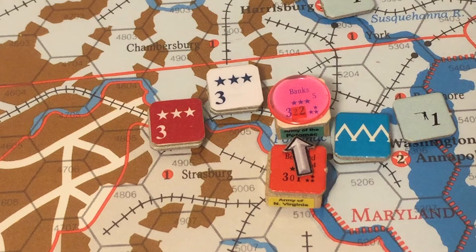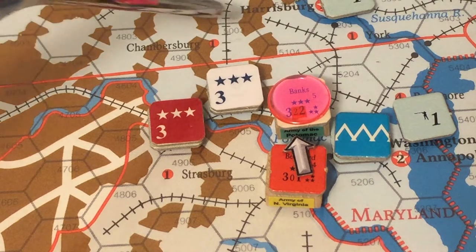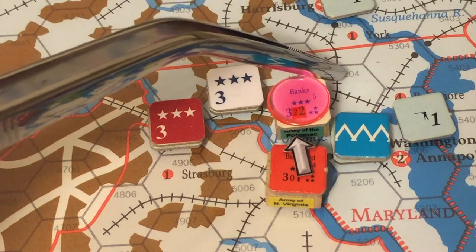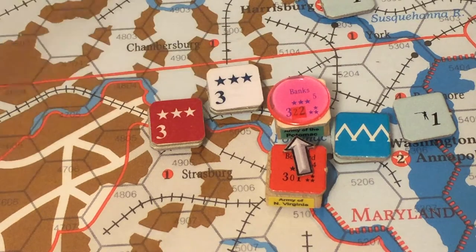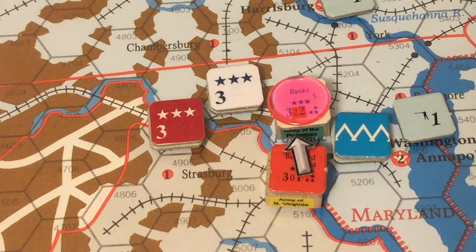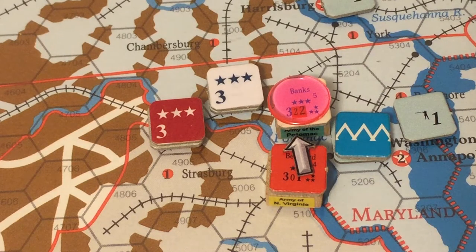The Union must decide: stand and fight to get the plus one for the unnavigable river hexside, or attempt to react. If they successfully react, retreat options are limited — they cannot retreat into Washington because Washington is adjacent to the rebel hex. Banks decides to stand and fight, resulting in a battle in the outskirts of Washington.